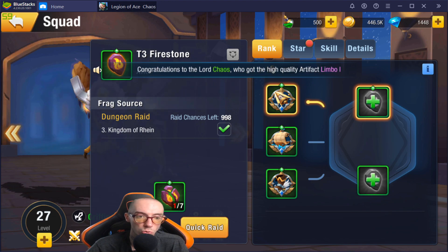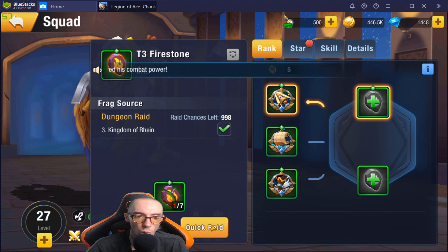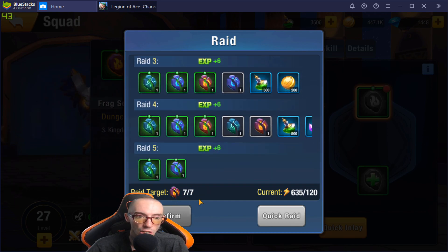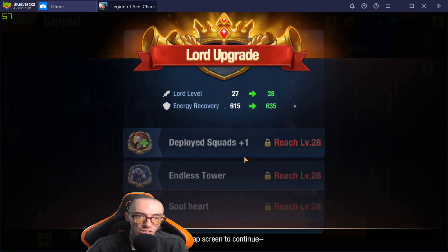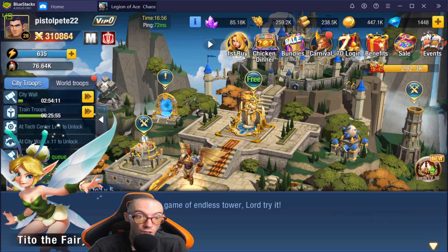If you want to get it done quickly, click Quick Raid. It will keep raiding until it gets the target amount you need. It took six raids to get that — and as you can see we also leveled up our account because we got a ton of XP. We are now Lord Level 28, energy recovery is now 635, and we unlocked a bunch of new things: Deployed Squads plus one, Endless Tower, and Soul Heart are now all unlocked.